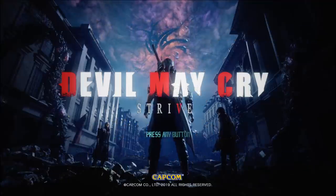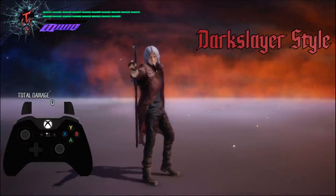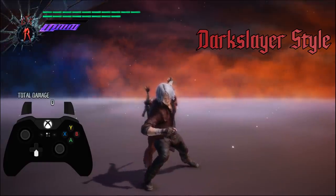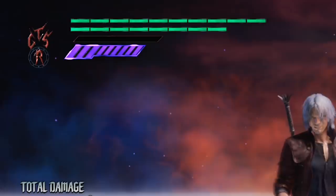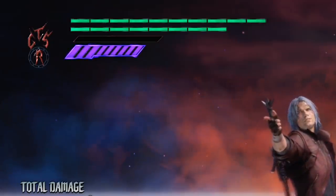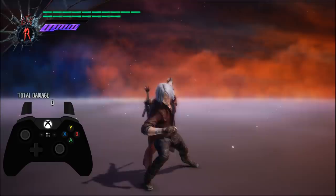Without any further ado, please take a look. The first introduction to Dante's gameplay is the return of the Dark Slayer style. Much like in DMC4, double pressing a direction on the d-pad will take you into this fifth style. The style change is marked by the shattered glass on the UI receding. In addition, if you have access to Dante's Bloody Palace taunt, he will use it as the style change animation. I've also added back the different colored style changes from DMC4.